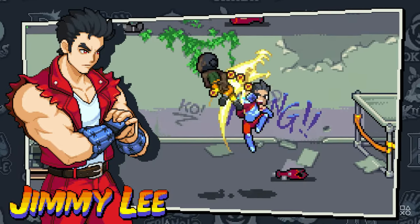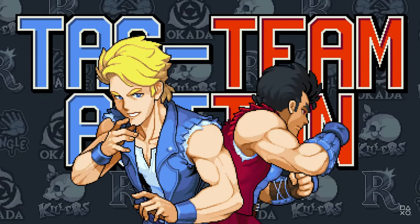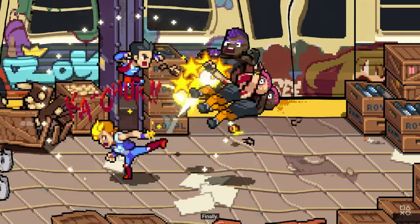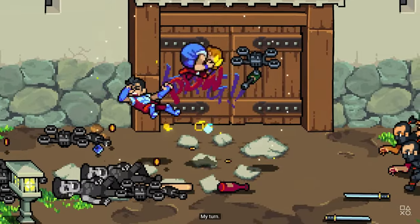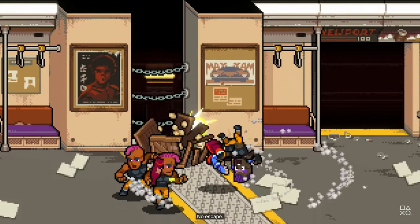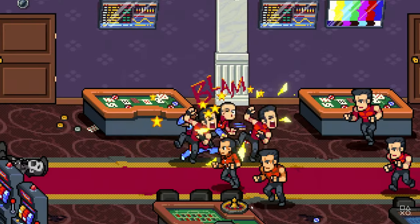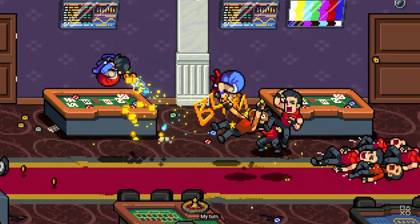Double Dragon Gaiden tasks players with toppling four gang leaders and features a unique dynamic mission select system. Adjust game difficulty to affect the amount of tokens earned per session, and use those tokens to unlock content from the token shop, including characters, tips, and more. Modifiers can be used to enter a permadeath or even infinite mode.